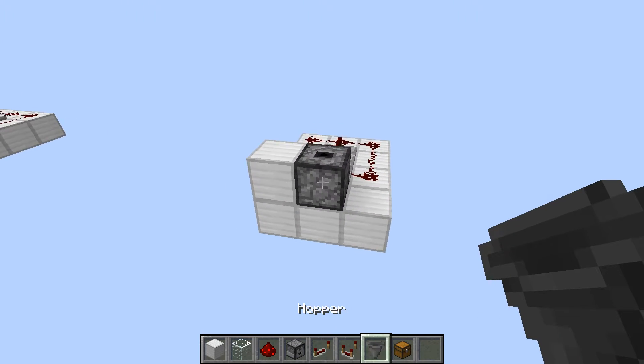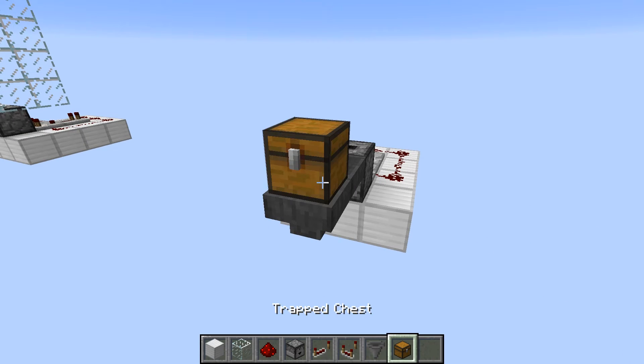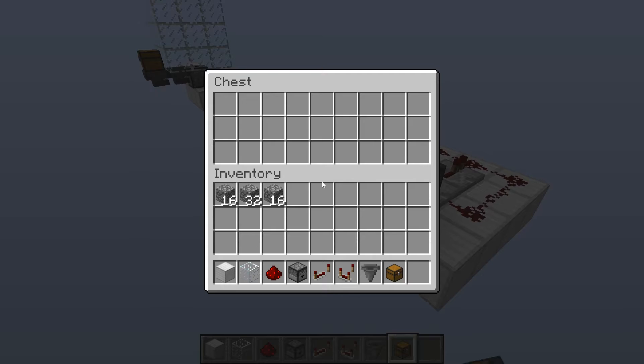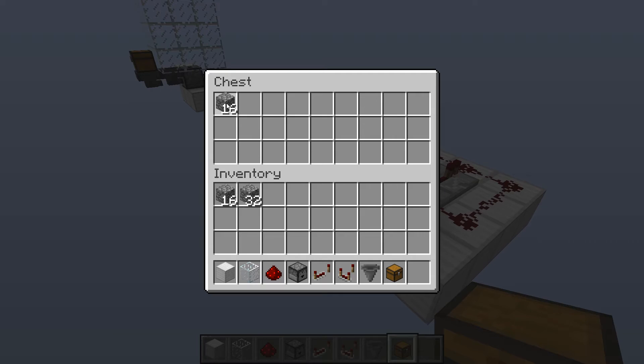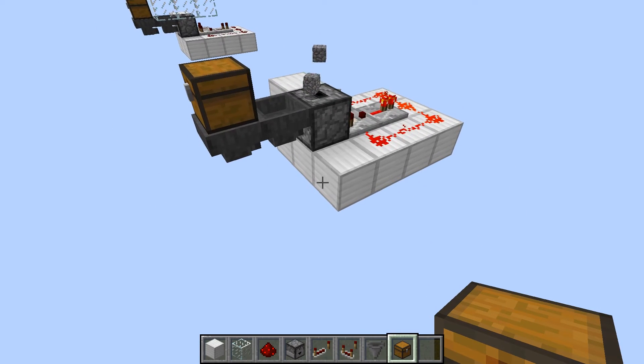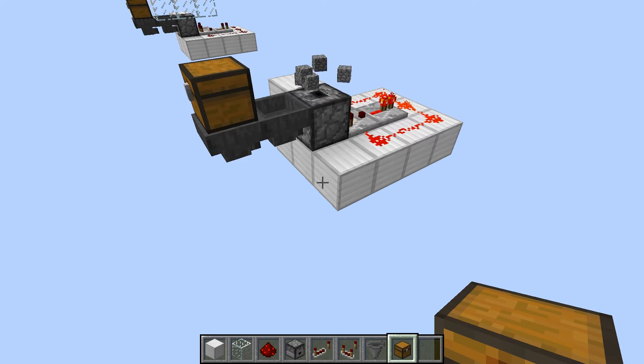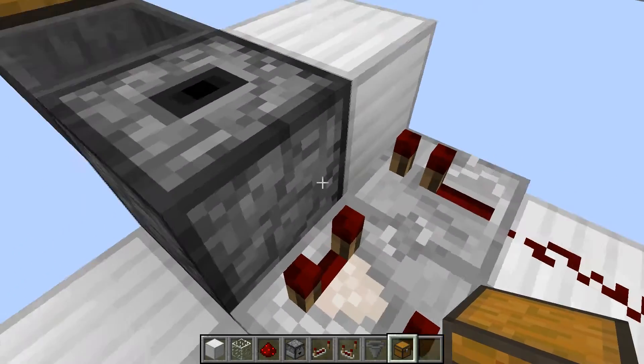I want to be able to get stuff into this, so I'll have two hoppers and a chest on top. If I put an item in here — let's put a stack — you can see it'll start spitting out all the pieces, 16 of them. There you go. Almost done. Let's see if we can grab those.